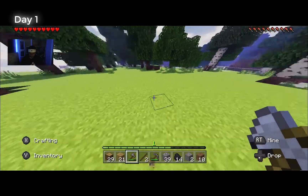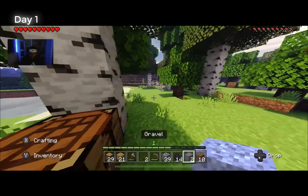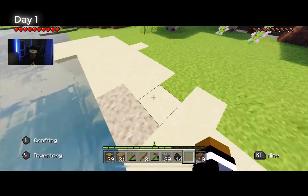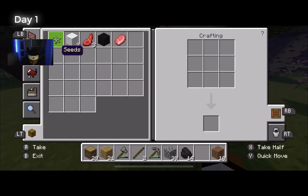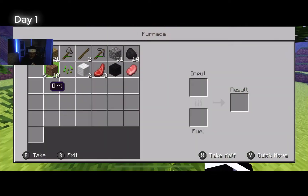Where'd my crafting table go? Here it is. I'm gonna put some gravel — actually no, I said I hate gravel. I'll put that right there, maybe I can use it later if I need some flint. And then I'm gonna start cooking this food.